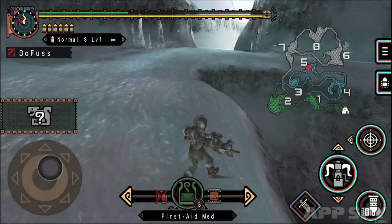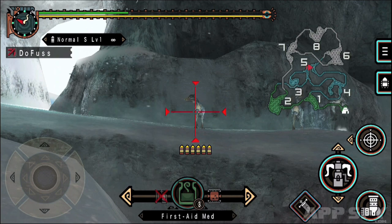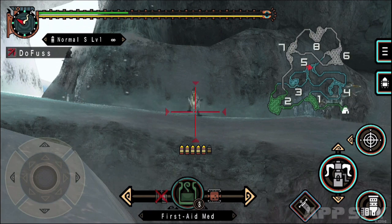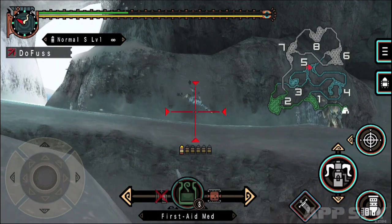There is a flip side to this, however. The game's slow pace means games regularly take upwards of 20 minutes. This, combined with high demands on your battery, make Monster Hunter ill-suited to co-op gaming when you're out and about. It also gets tough when playing solo, and repeating missions is a lengthy process.